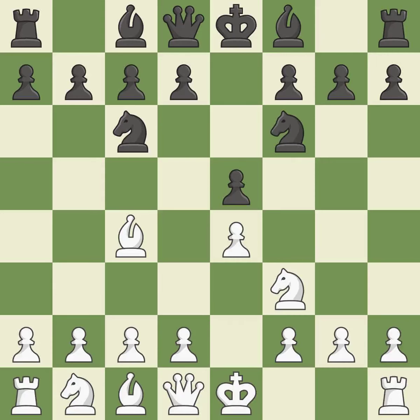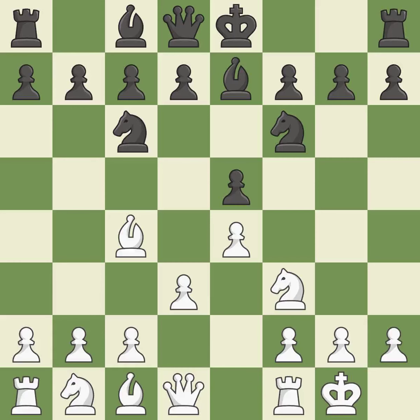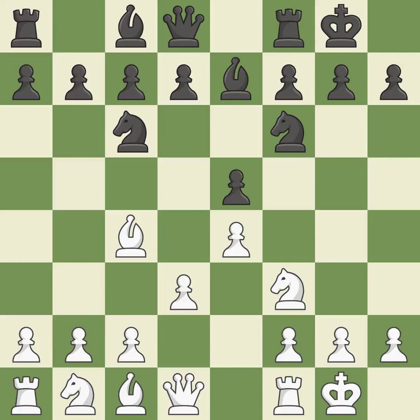Nf6 advances the knight and engages in an attack on the exposed e4 pawn. D3 protects the e4 pawn and the c4 bishop, and allows the dark-squared bishop to develop — a bishop moves out of its beginning square and into the action. Castling gets the king to a safer square out of the center of the board while also developing a rook. Castling kingside tends to be safer because the king is further from the center. Castling to the same side of the board as the opponent avoids some of the attacking associated with opposite-side castling.